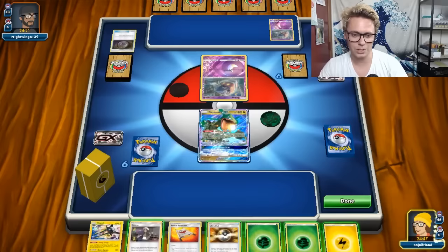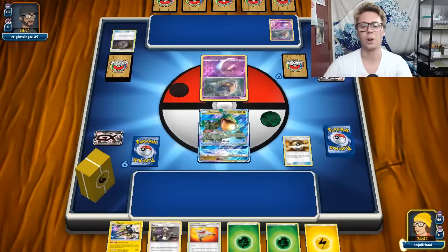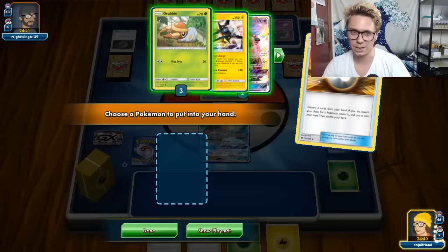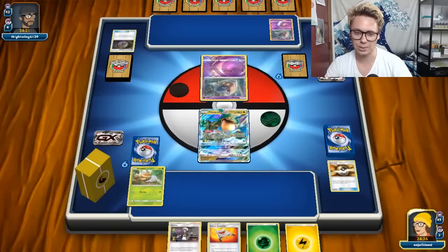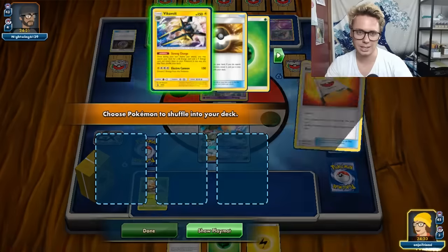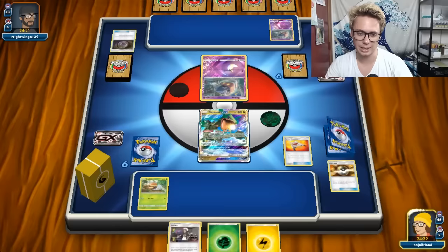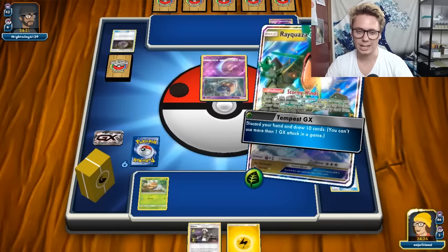So we just have the turn one Tempest - that's another reason I wasn't super concerned. We do this Ultra Ball, go get ourselves a Grubbin - that's pretty busted. Nice top deck there. I'm not even going to go get a Lele, I'm just going to get the Grubbin, get a Rescue Stretcher and throw the Pokemon back into my deck. Got to throw that Vikavolt back in there. Now we're just going to Tempest GX.